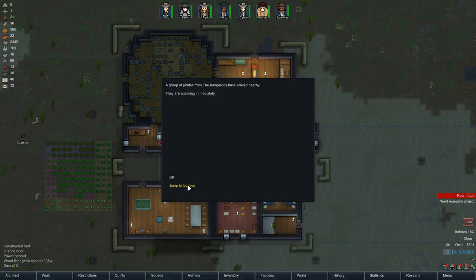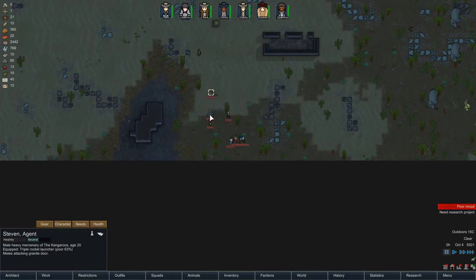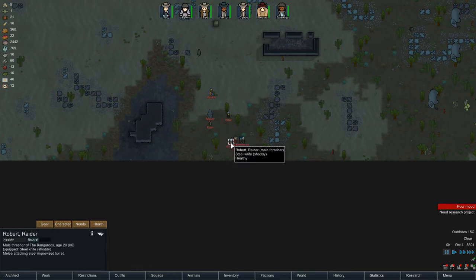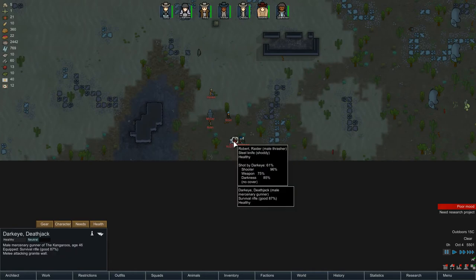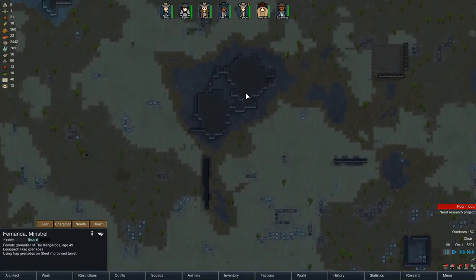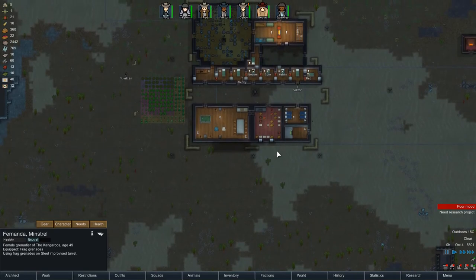Let's have a quick look at how big this raid is. We have Steven with a triple rocket launcher, McCoy who has molotovs, Ryan with a pistol, Brad with a sniper rifle, Robert who has a knife, Dark Eye with a survival rifle, Water with a charge rifle, and Fernando with a frag grenade. So we're actually okay — they're coming in from the south.